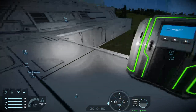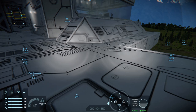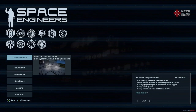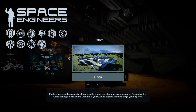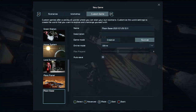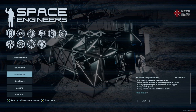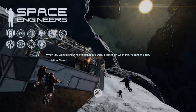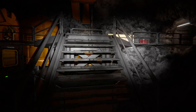We also get a brand new scenario. You may have heard mention of Pertam Orbiter. You'll find it when starting a new game. I've got one already running with a couple of mods — a skybox and synthetic materials I was playing around with — but this is the Pertam Orbiter scenario.